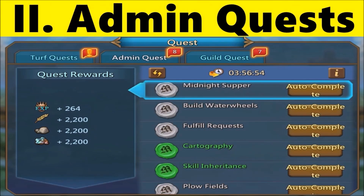Next we have Admin Quest. The quest list will refresh every six hours. If you don't want to wait, you can also pay to refresh the list. You can only take one quest at a time, and you can claim the rewards once the countdown timer reaches zero. Admin Quests are categorized by rarity from common to mythic, and rewards and completion times vary based on rarity.